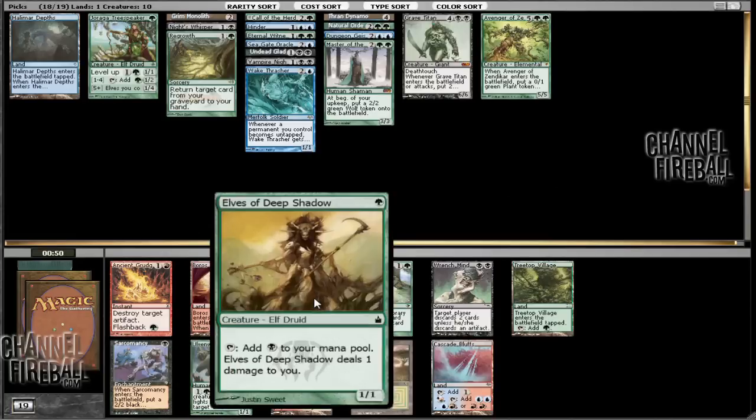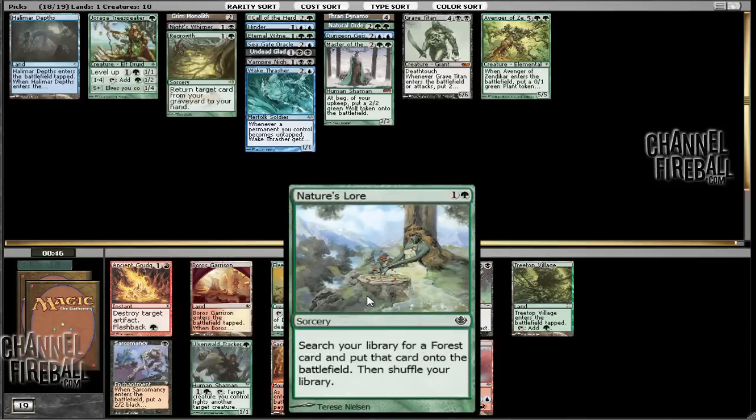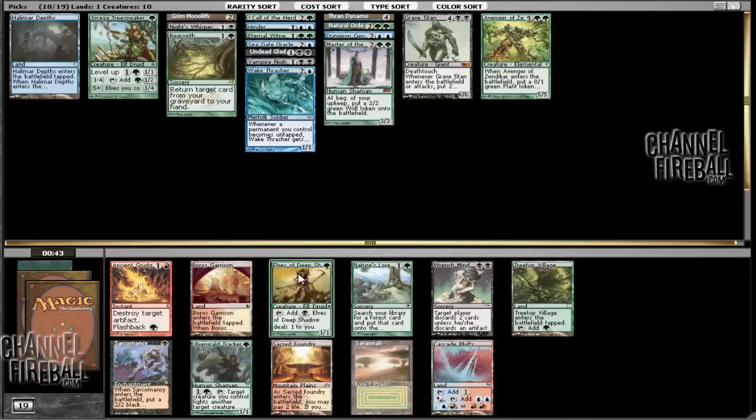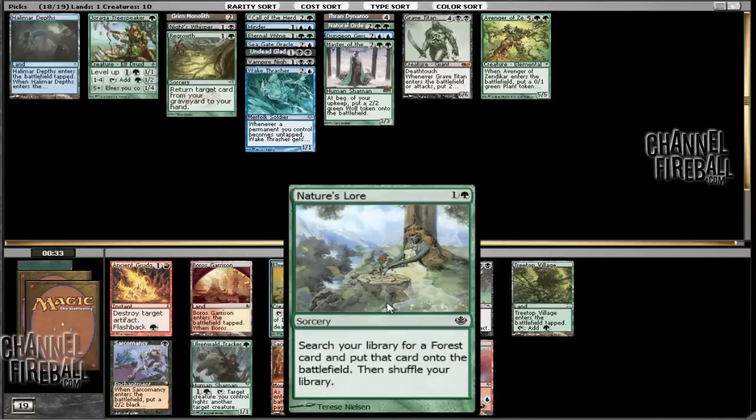This is pretty sweet — we've got Elves of Deep Shadow and Nature's Lore. No dual lands for the Nature's Lore, and it puts lands on the battlefield untapped, so you can get a Savannah untapped. I think we're just going to go ahead and take Elves of Deep Shadow, just because I like the one-drops. And if we end up playing black, then this will be double on-color, whereas Nature's Lore is not necessarily going to be.